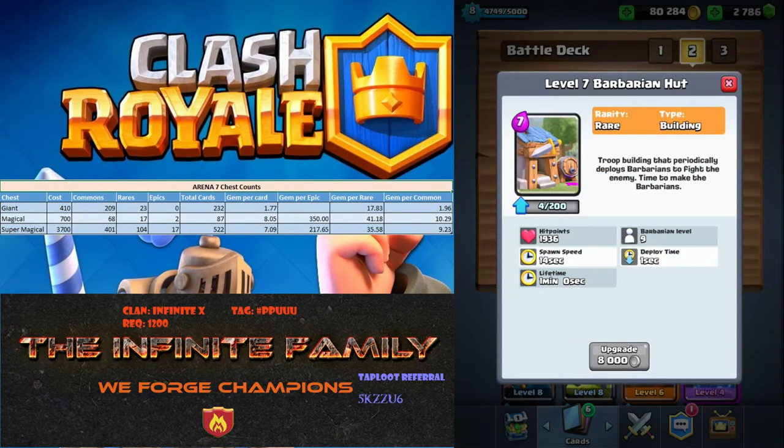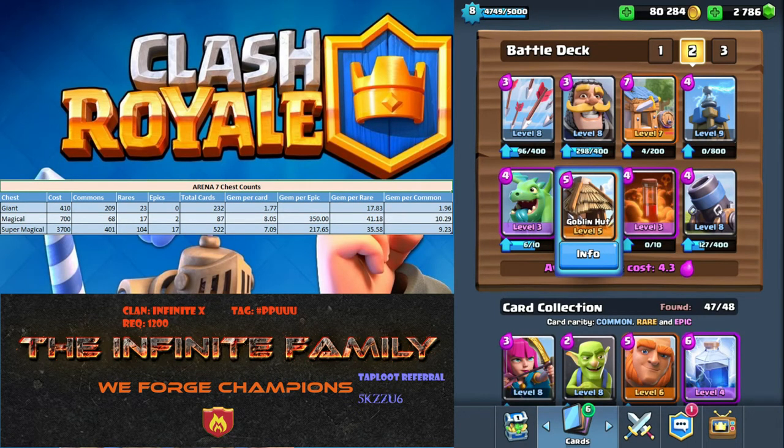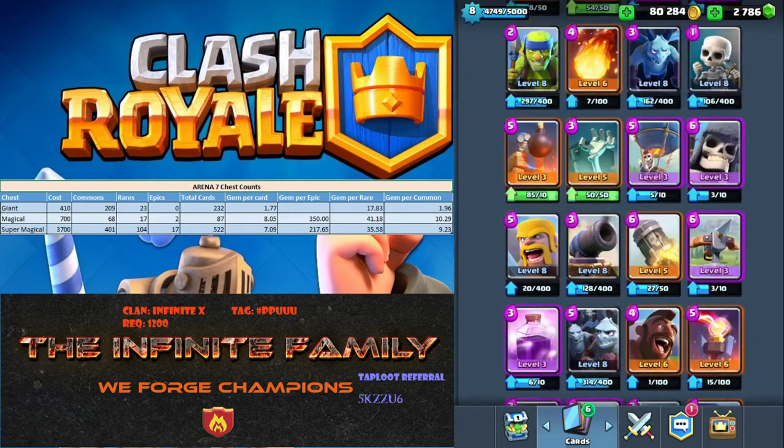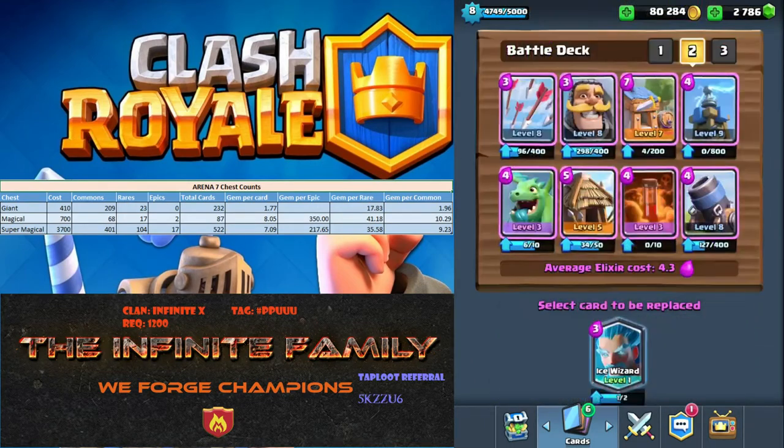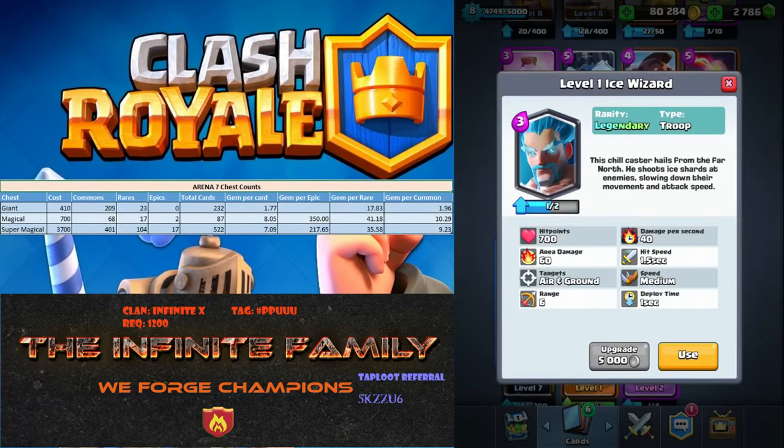I don't have any other rares even close to level 7. My goblin hut is still level 5. So I've been using that and I was struggling — lots of draws, losses when people would sneak in the other lane. So I tried the wizard. I had fireball, I had the ice wizard. The wizard I like, but I think it takes a special deck that I don't have currently.